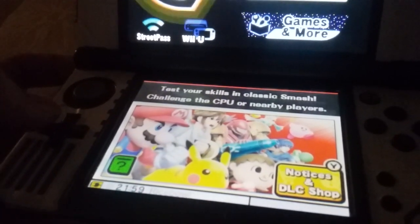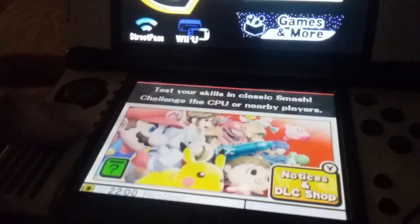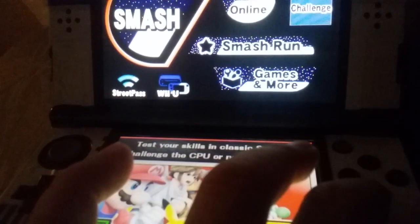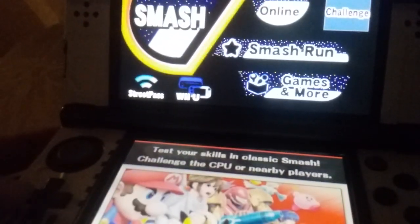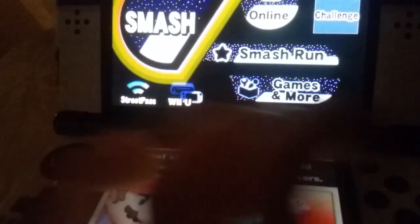What you're gonna do is type in this combination: Up, Up, Down, Down, Left, Right, Left, Right, B, A, B, A.